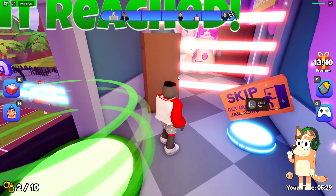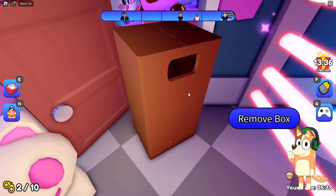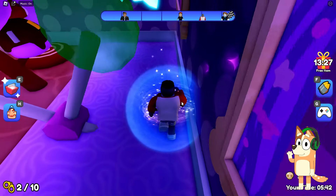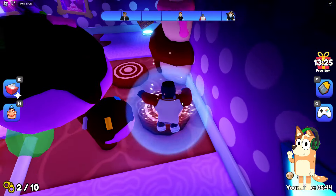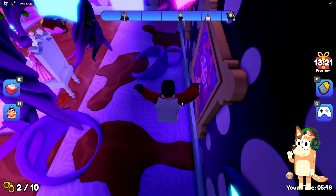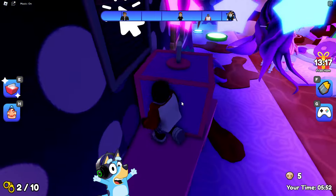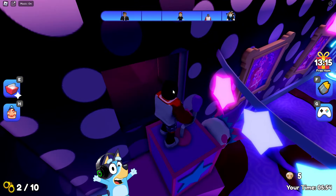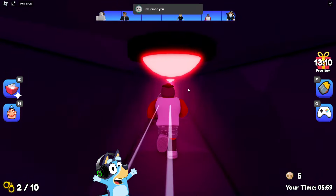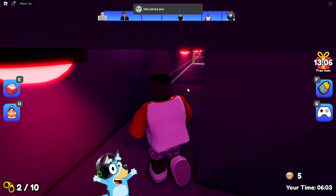We found ourselves in a room with a box and lasers. It reminds me of the game Metal Gear Solid. In it, you also had to use a box to go through some tests. This is a very interesting mechanic. I have not seen this in any other game where you need to escape from prison. By the way, in this location, there are huge rotating lollipops. This reminds me very much of the game in which we ran away from a giant candy princess.